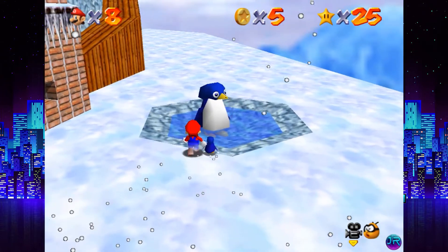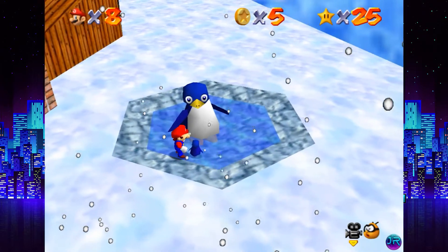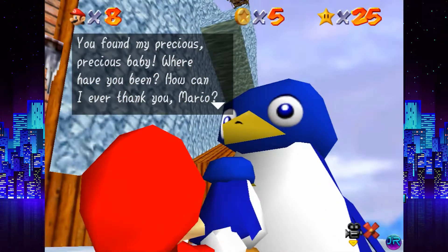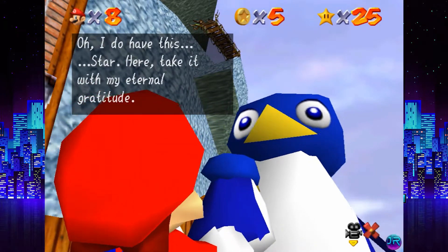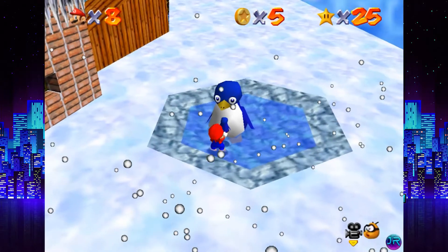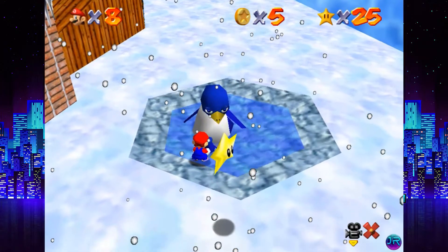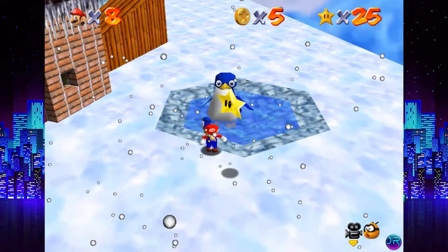Aw, she's actually going to her mama. 'You found my precious baby! Where have you been? How could I ever thank you, Mario? Here, take this star with my eternal gratitude.' Why do you have a star, and why were you just not letting us have it? Alright, whatever. Now what a lot of people like to do is, if we run away with the penguin, she'll try to chase us and we can just toss her right off.